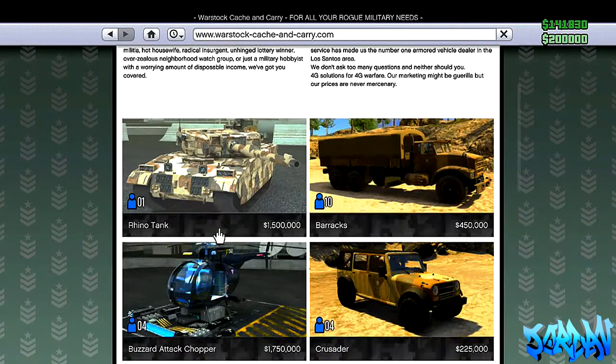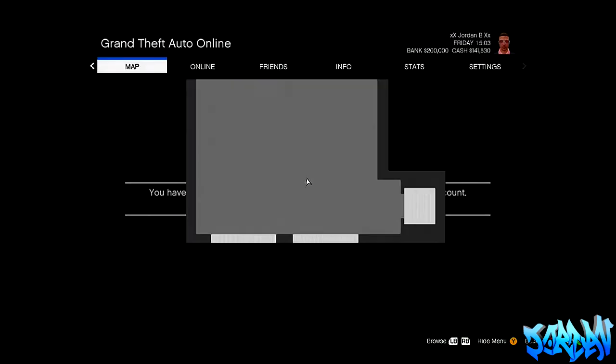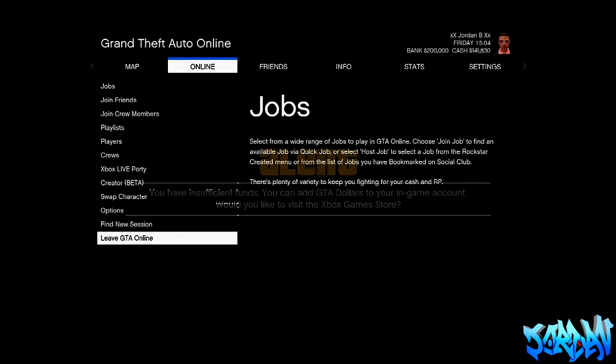Now once you've done this, you want to go to Warstock and press on the Rhino tank and hover over 'Buy it now'. Now what you're going to need to do is hold the Start button down — don't let go, just keep it held. Now once you're holding the Start button down, you want to let go and the second you let go, press A on Xbox 360 or X on PS3 and this should happen.